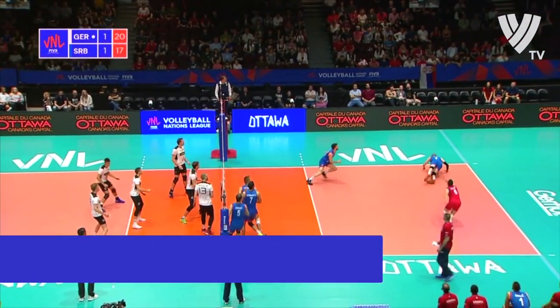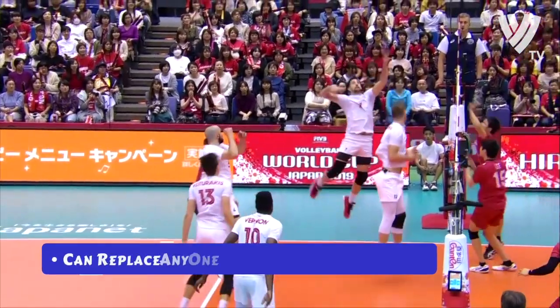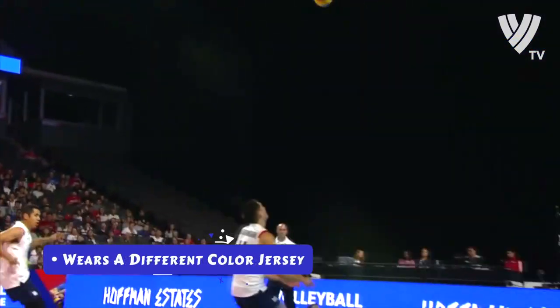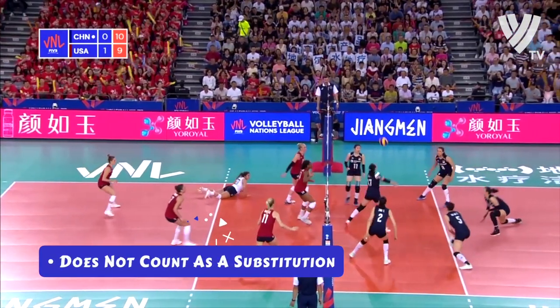Characteristics of the libero: The libero plays only in the back row and can replace any one position in the back row. For instance, the libero can play back row for both middle blockers. The libero wears a different colored jersey than the rest of the team and doesn't count as a substitution.